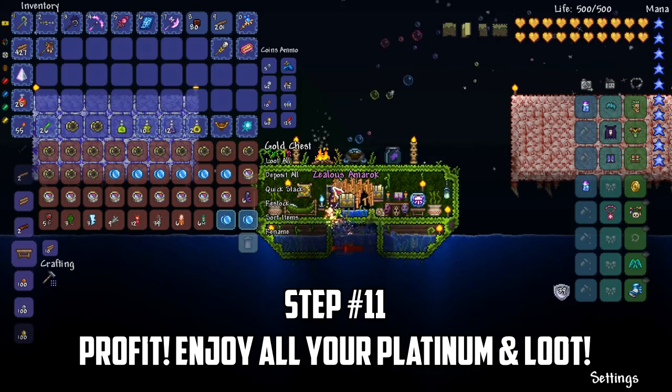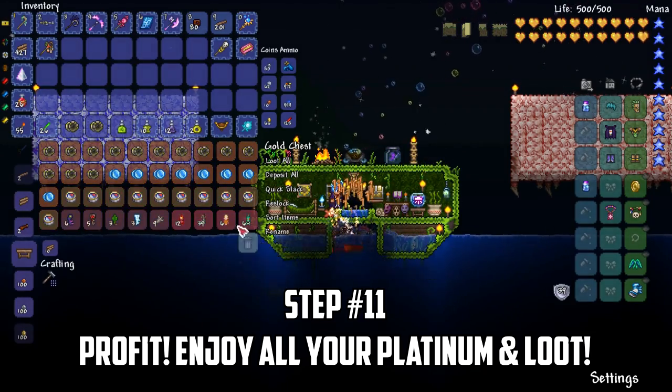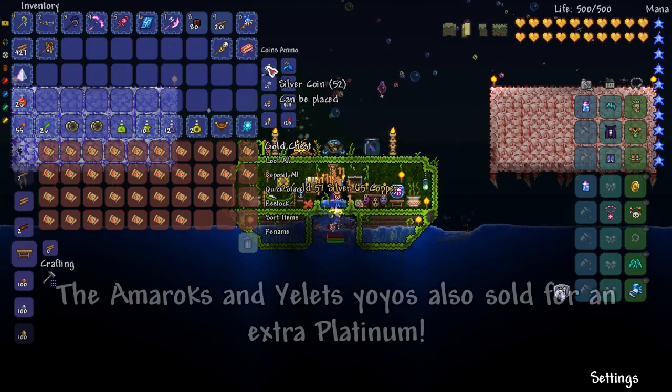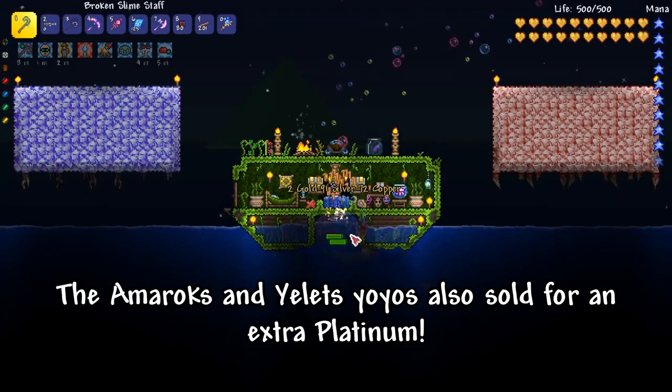After an hour of farming, you can see we've got a chest full of loot as well as tons of pirate maps to make even more money. Speaking of money, we've made just over 60 platinum, which is insane.